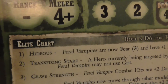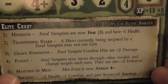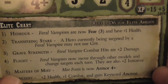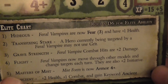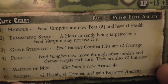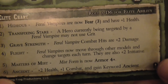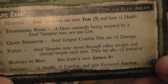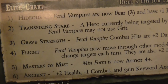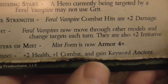Elite chart: Hideous — the Feral Vampire now causes 3 wounds and gains plus 1 health. Transfixed Stare — a hero currently being targeted by a Feral Vampire may not use grit. That's kind of scary. Grave Strength — a Feral Vampire's combat attacks are now plus 2 damage. Flight — Feral Vampires may move through models and other targets each turn, plus they gain plus 2 initiative — already faster than an average gunslinger. Masters of the Mist — Mist Form is now 4+ armor. Ancient — plus 2 health, plus 1 combat, and gains the word Ancient.